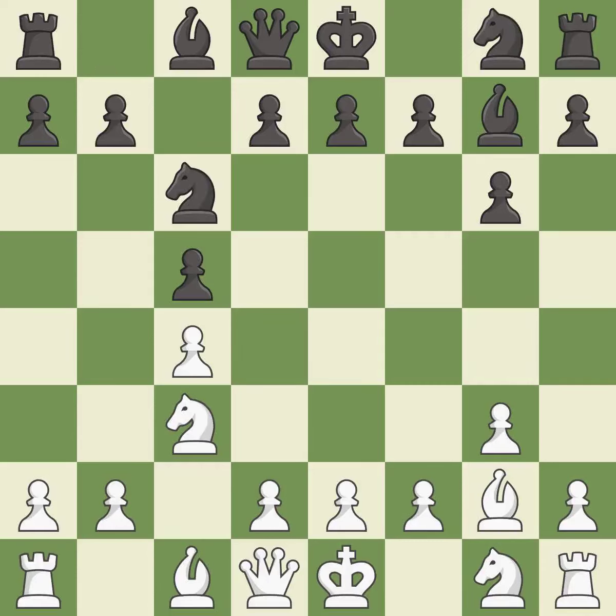Nc6 develops the knight toward the center and controls the e5 and d4 squares. Nf3 develops the knight toward the center, controls the d4 and e5 squares, and prepares castling. e6 controls the d5 square and prepares to develop the g8 knight to e7.